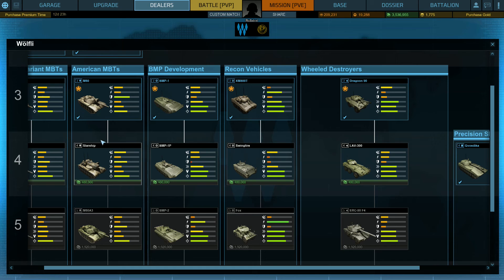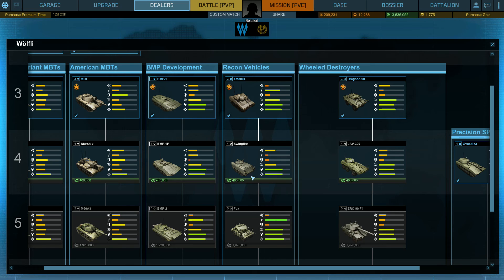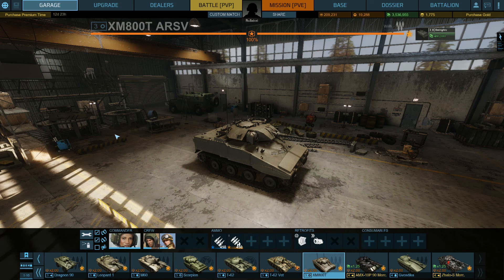I still haven't unlocked any of these, which I'm not in any hurry to. I did finally unlock this main battle tank and the starship, but these two have been a ball. The Dragoon 90 I like real well, and the LAV I want to try. The Grovostica - I don't know how you pronounce that - is a fun artillery piece with some serious damage output.